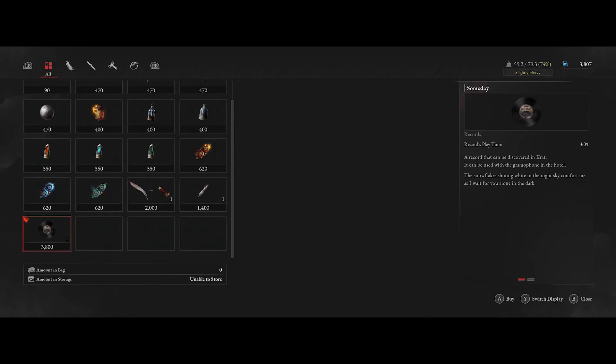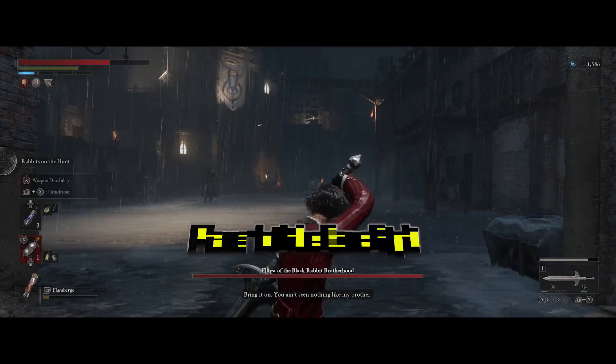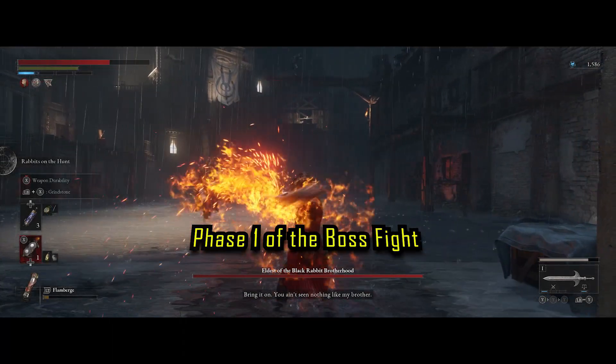Once you have your items, let's go on to the actual boss arena. We've got our consumables — now let's clap the Black Rabbit Brotherhood.